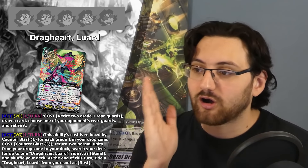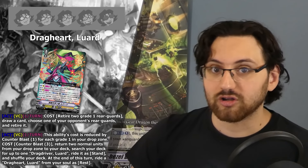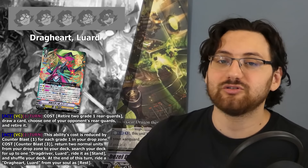Now from one disappointing VR boss unit, let's go to a very promising and exciting new VR boss unit for Shadow Paladin. All the rage is about this wizard boy: Dragheart Luard. His first ability is: act on vanguard circle, once per turn - cost retire 2 grade 1 rearguards, draw a card, choose 1 of your opponent's rearguards and retire it. So you go minus 2 on your units but draw 1 card — a minus 1 total — and retire 1 unit from your opponent's field, breaking even at 0 in card economy. This is actually pretty good because you get extra draws and retire something from your opponent's field, you can easily rebuild your field with no counterblast or soulblast cost. This is an excellent way to keep your pressure and value engine going, which is what Luard is known for.